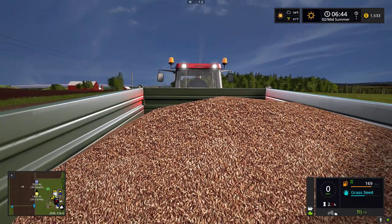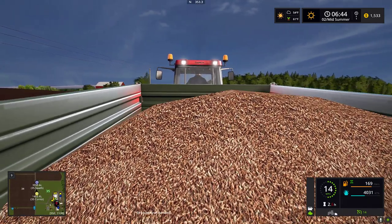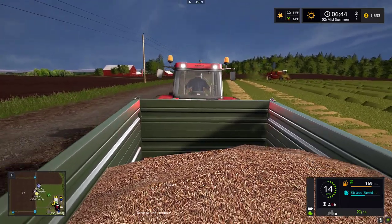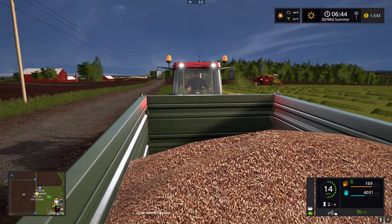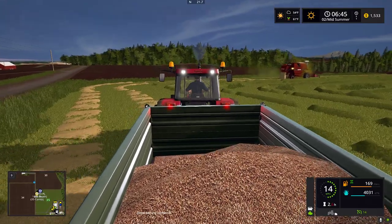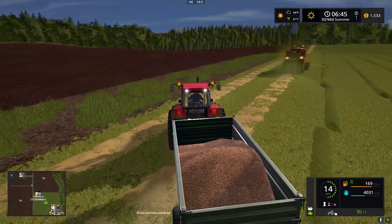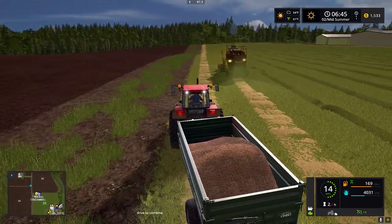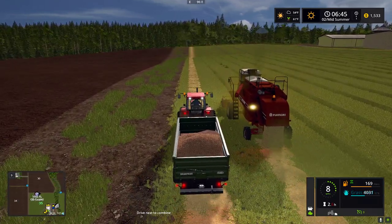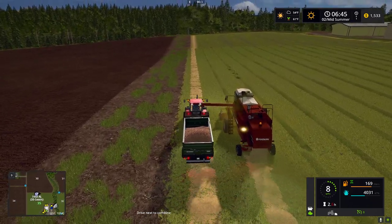Maybe I'll zoom in on this so you can see what grass seed looks like. This is a fill type I found on the internet when I did the modding. I added a fill type called grass seed, gave it the symbol it has. This looks similar to what it would look like in real life — depending on the variety, it could be a little lighter, darker, the seeds could be a little finer or fatter. In the game we just have the one variety I chose to put in.